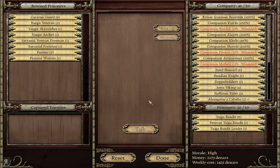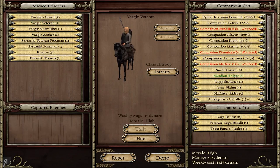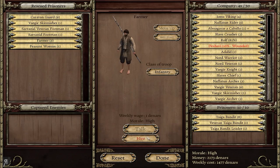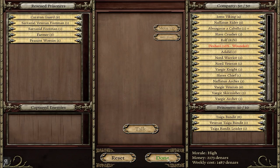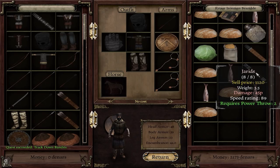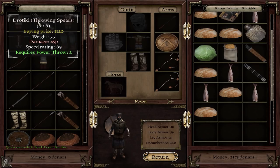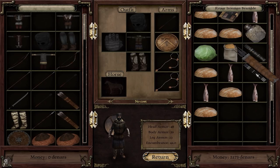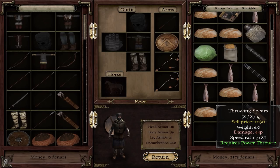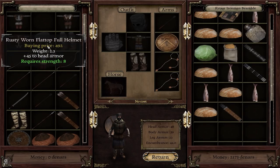I haven't gotten any new armor, so I'm pretty much the same as before. I'll take some Vajir veterans, a Vajir archer, and a Skirmisher. We also have some Throwing Spears — I found some Jareeds which might be fun to use. These Throwing Spears are basically the same: eight of them, 45 piercing damage, 89 speed rating. I'll probably be selling these Throwing Spears.